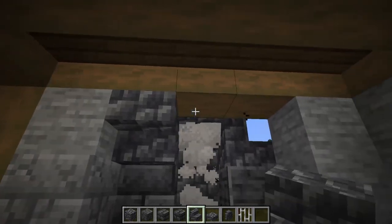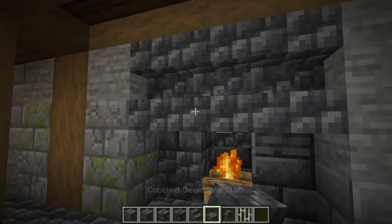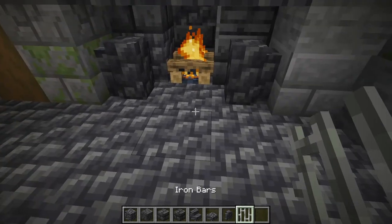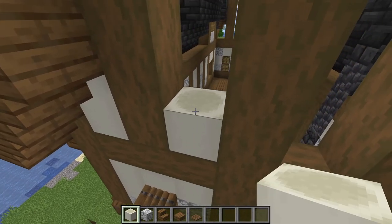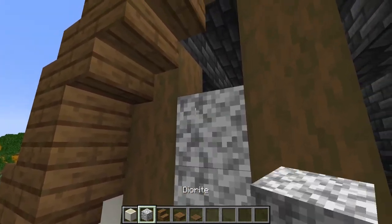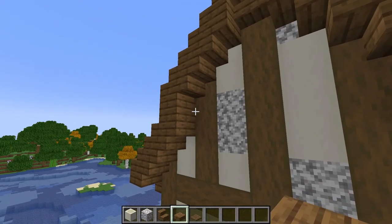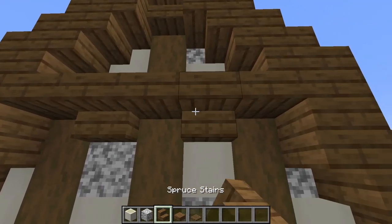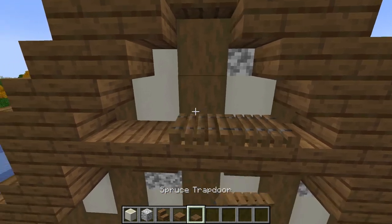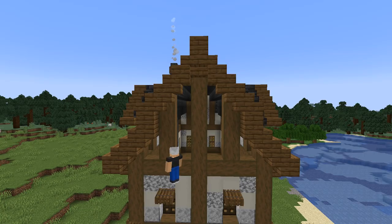Now texture the chimney by breaking random cobbled deep slate up the chimney and replacing them with other deep slate blocks. Inside, run stairs across the top, slabs below those, walls on either side, and iron bars in the middle. Last steps on the outside are to fill in these gaps on the sides with a mix of diorite and bone blocks. Between these two planks on the frame, add a line of alternating spruce slabs and stairs. Top these with spruce trapdoors to look good and prevent spawns. Do the same on the other side.